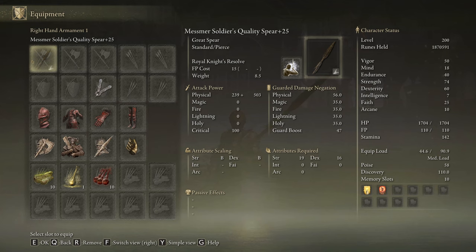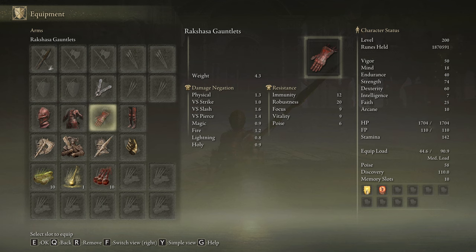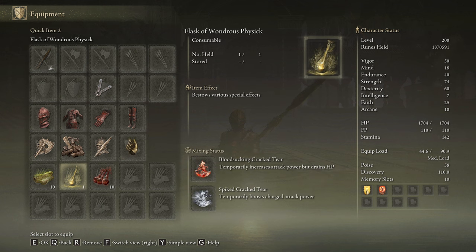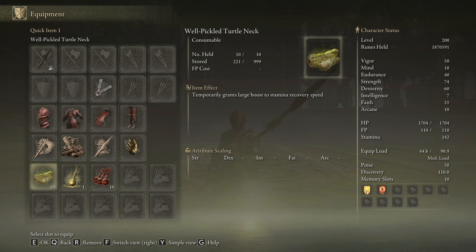We will use the Messmer Soldier's Spear on plus 25 with the Royal Knight's Resolve Ash of War on the Quality Affinity, and any skill we have available to cast our buffs. With this build we are going to rock the entire Axe Armor Set for a total 8% damage boost. The best talismans for this build are the Axe Talisman, the Two-Handed Sword Talisman, the Spear Talisman, and the Millicent's Prosthesis, but you can also use any other talisman you find useful. In our Flask of Wondrous Physick we will use the Bloodsucking Cracked Tear and the Spiked Cracked Tear. With this build we are going to be dealing only physical damage, that's why our best body buff is going to be Blood Boiled Aromatic, but if you don't like crafting, you can also use Flame Grant Me Strength perfectly fine. This weapon devours stamina, so be sure to craft some Pickled Turtle Necks to boost your stamina regeneration speed.